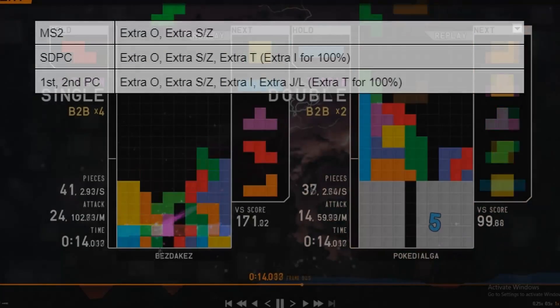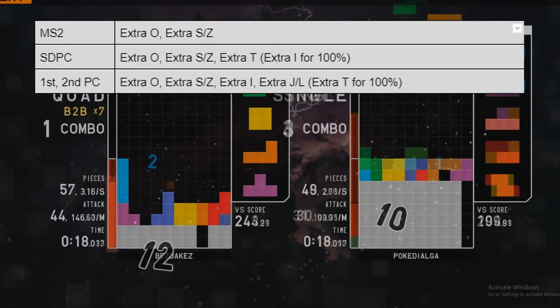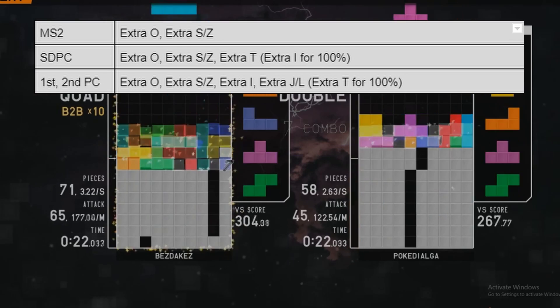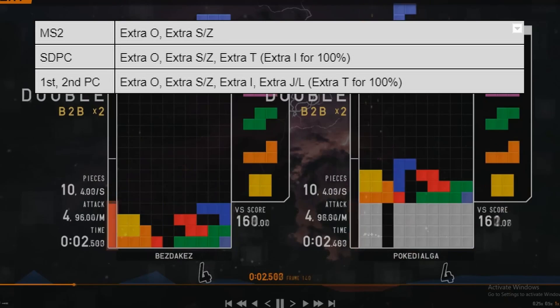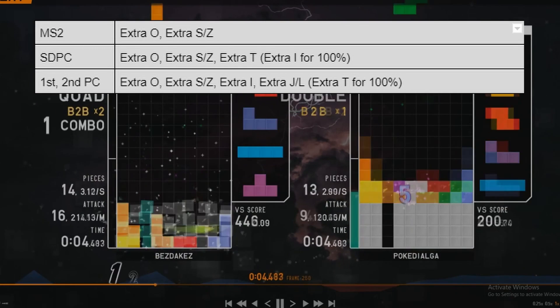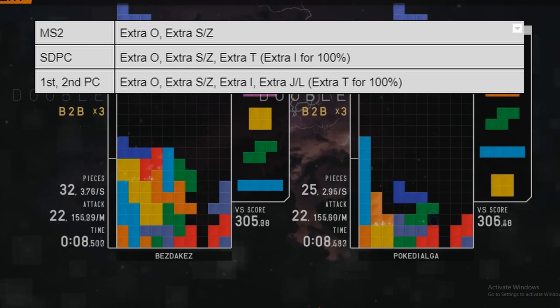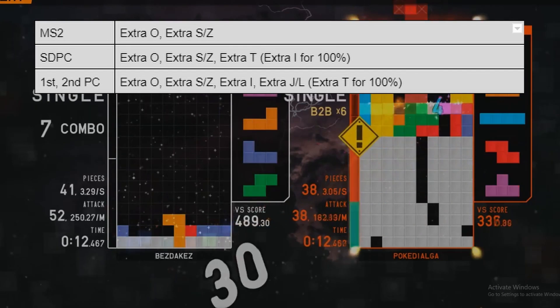Here I have a table of all the DPCs you have to learn according to the opener. With MS2, you only have to learn Extra O, Extra S, and Extra Z. For SDPC, you only have to learn Extra O, Extra S/Z, Extra T, and Extra I for 100% SDPC DPC. And if you want to learn first and second PC, you have to know Extra O, Extra S and Z, Extra I, Extra J and L, and Extra T for 100% DPC. The ones in brackets are just edge cases, so most of the time you won't need them.